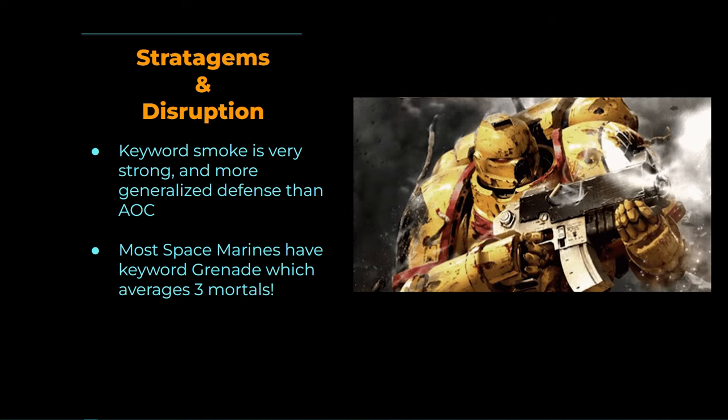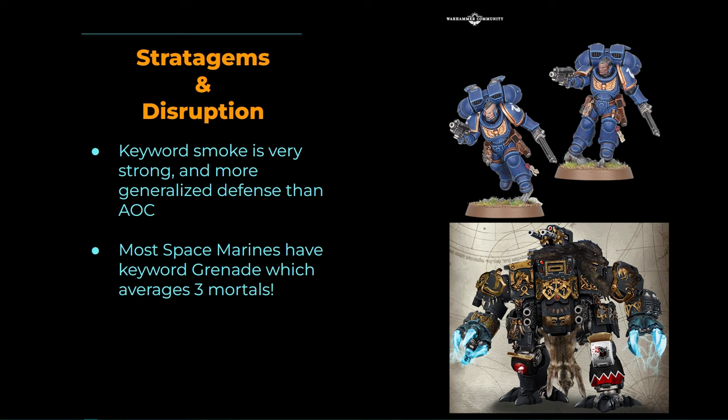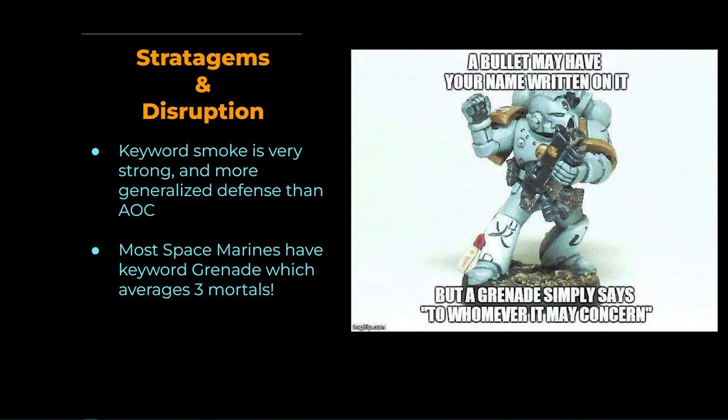This is the version of Tank Shock that infantry get. If you're Tank Shocking and throwing a grenade — that's scary. Picture this: Assault Jump Pack Intercessors run up and throw a grenade, then a Brutalis Dreadnought charges in doing Mortal Wounds on the charge, then the Intercessors charge doing Mortal Wounds too, plus the Tank Shock. You just did four sources of Mortal Wounds all averaging two or above. That alone can destroy some of the toughest units in the game before you've even attacked.